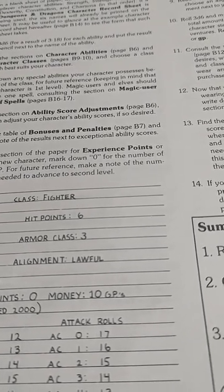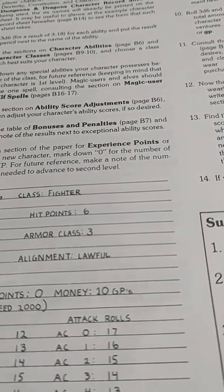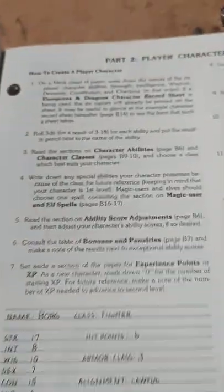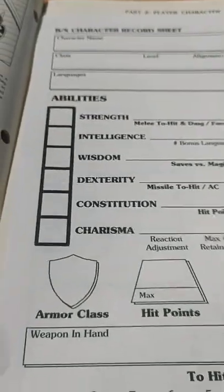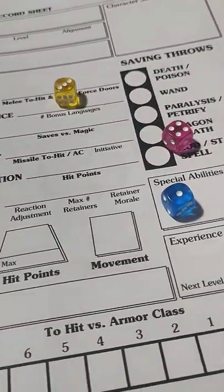Now there is one concession I'm making here: if you want a particular class you are allowed to take the minimum for those abilities even if you don't roll them. But you want to try to roll them first because if you roll better I'll let you keep those too. It's still a pretty brutal system, but that's okay. It doesn't really matter in the context of the kind of game we're playing. So we roll 3 six-sided dice and add those values together.